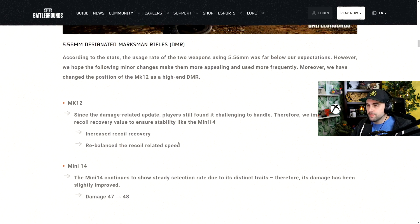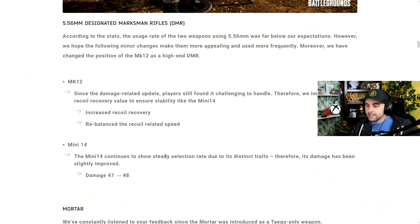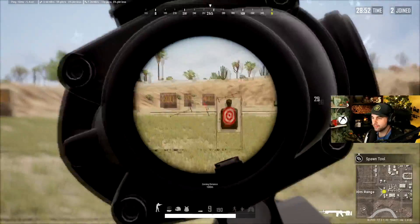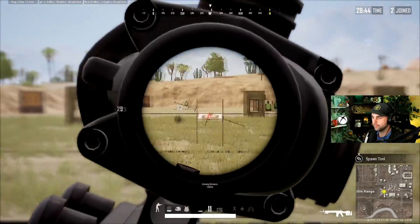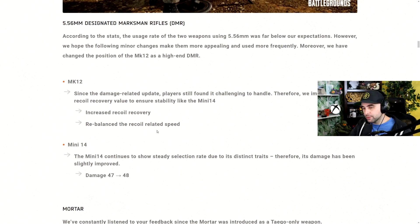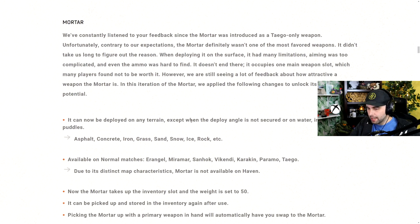In additional weapon stuff, they talk about the MK 12 and Mini, both getting a slight buff. The Mini got a one damage increase, which isn't huge but is kind of noticeable, while the MK's buff is very small — just increased recoil recovery and recoil-related speed. I tried to test this out on PC, but since I play on controller mostly, it's hard to compare because recoil is different on PC — it's actually double that of console. We'll have to see when people play with this if they notice a difference.